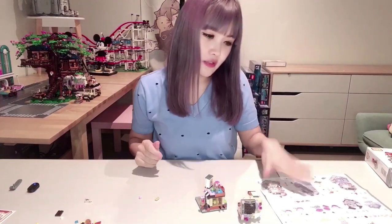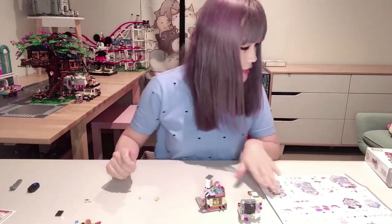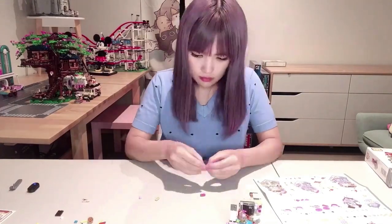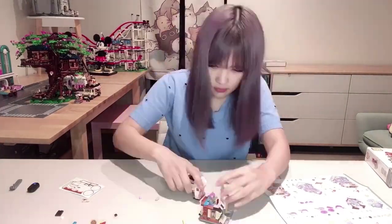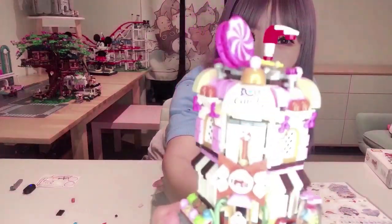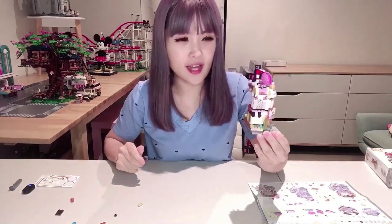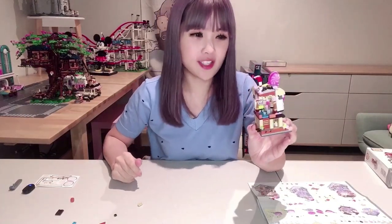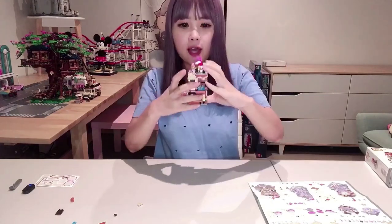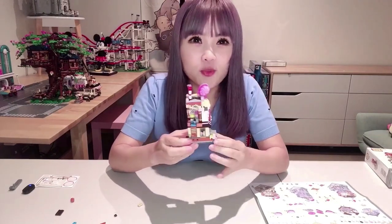We'll put this aside and assemble it a little bit later. Now we have to make the final pieces: the large lollipop on top of the roof, the large straw, and also a large bow for the shopfront. We have finished our candy store. It's got some amazing details given how small it is. It was quite tricky to build and took a little bit longer than average. I'm going to add it to my mini street scene now and let's have a look at what it looks like.